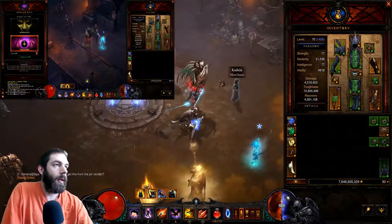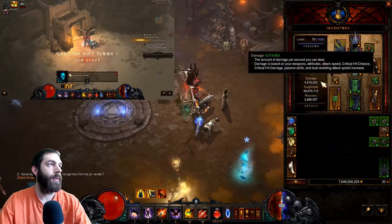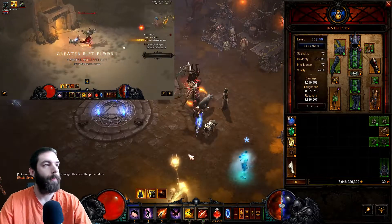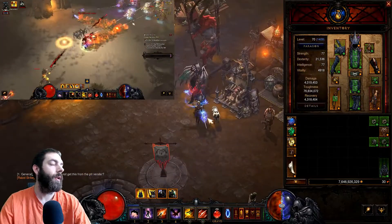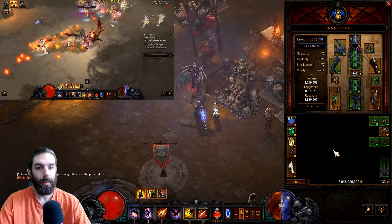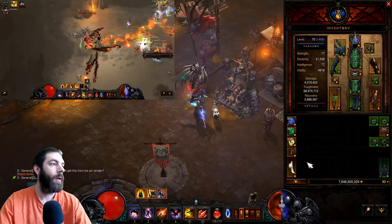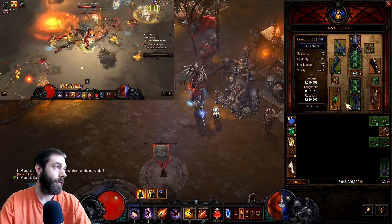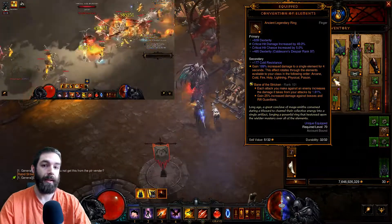What's up everyone. This is going to be the Demon Hunter's multi-shot Unhallowed Essence build. There are going to be multiple variations of this build in this video, so if you want to see your specific variation, stick around. First off, we're going to go with my favorite — it's more of a lazy pushing build.